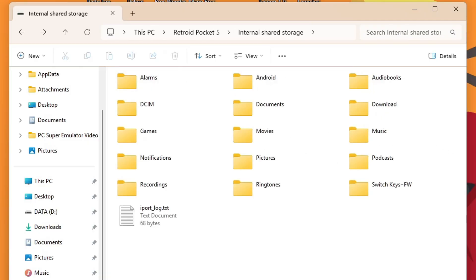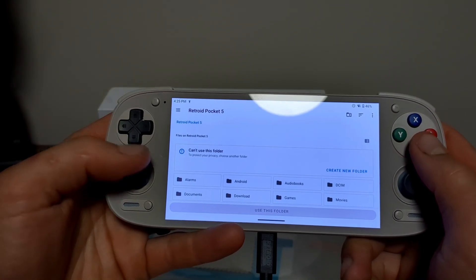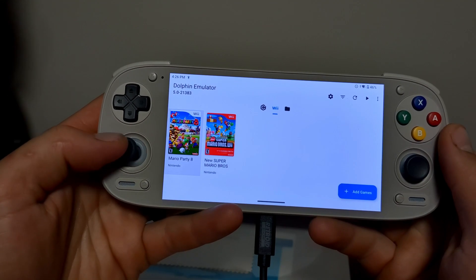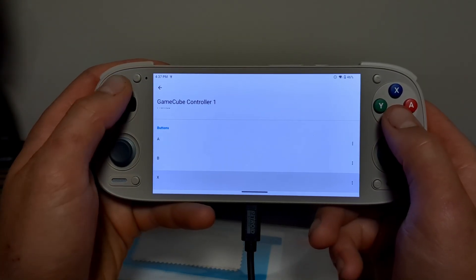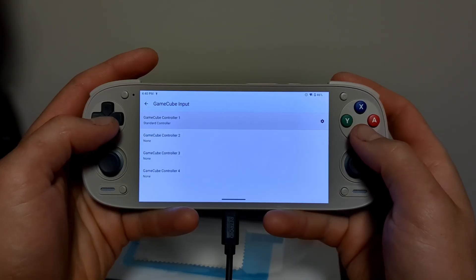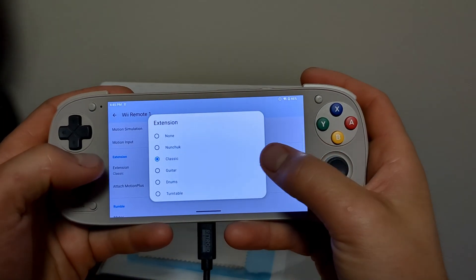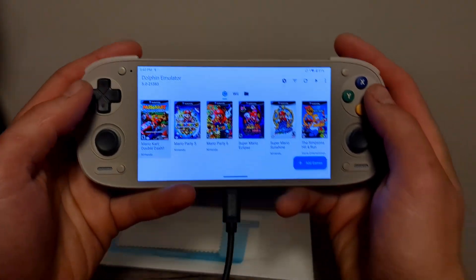Step four — each emulator has to be individually set up. Starting with Dolphin: tell it where your games are by navigating to your Wii and GameCube folders and clicking 'use this folder' — they'll all show up nicely. Go into settings, change input, and map all your controller buttons on the Retroid. Do the same for Wii controllers, and you can map attachments like a nunchuck or classic controller. You can even enable motion settings — for New Super Mario Bros Wii, you can shake the device to replicate using a real Wii remote.